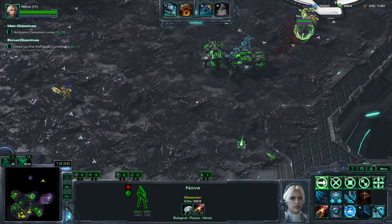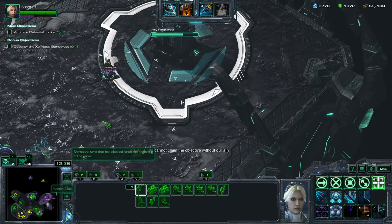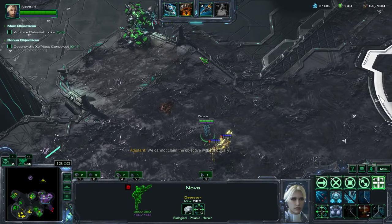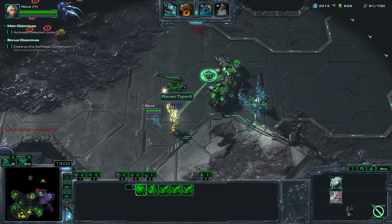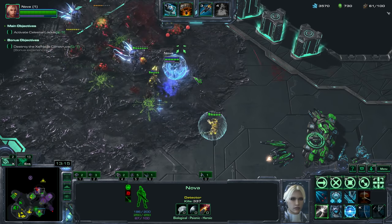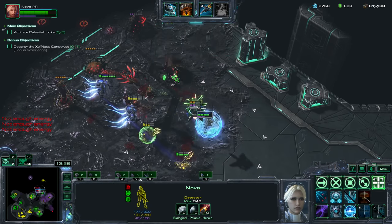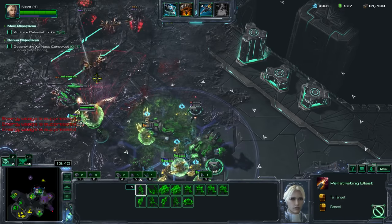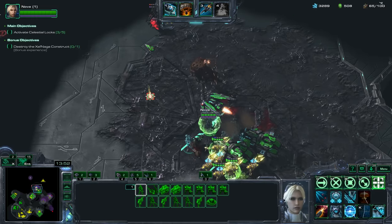Send a single dude there to check. Looks like there's nothing here. I can do that if I wanted to — it's a power of Nova. Let's get a Raven for healing, more Siege Tanks. Destroy that, destroy the Swarm Host. Ghosts are good for sniping these Vipers. Let's get more Ghosts — they're actually good versus Zerg. We can just snipe the enemy.